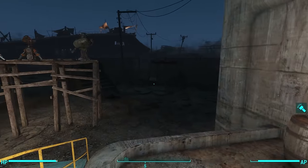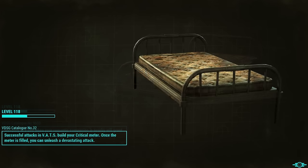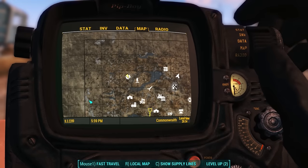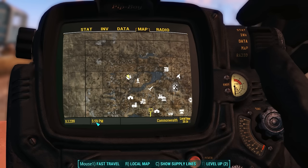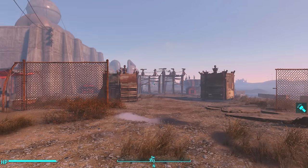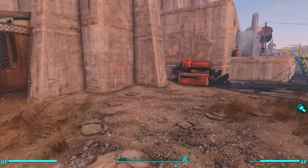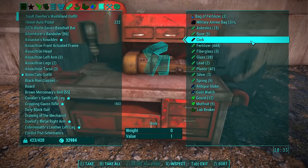Let's do the fast travel again — off we go to Vault 111. Here we are, checking the time. It's the 3rd of August, 5:59pm, which means it's going to be about 6 or 7am on the 4th when we get back to the Warwick Homestead. Here we are — moment of truth. Nothing. Nothing.